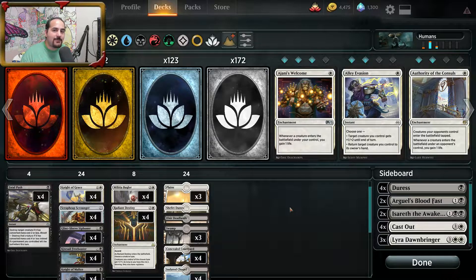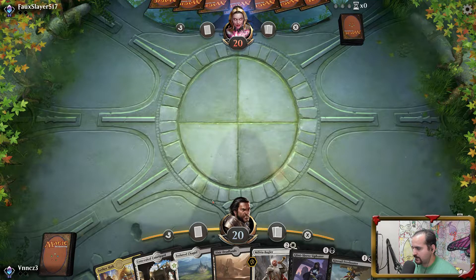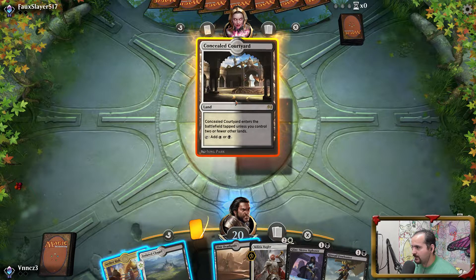I don't want to yap your ear off about it — why don't you enjoy the gameplay and I'll see you next time. Alright, this is not a bad hand and we're going first. We're gonna go ahead and keep it and go turn 2 Glint Sleeve depending on what land we see. This will come into play tapped regardless, so I'm actually going to play the Ensouled Courtyard.